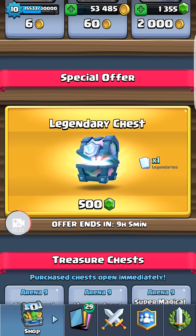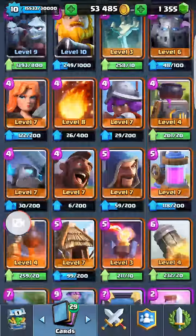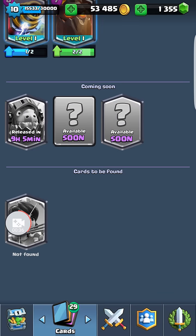The timer is now at nine hours and five minutes. Here's the bummer of the deal — the Inferno Dragon comes out in nine hours and five minutes. So if I had my way, I would prefer to wait, but I don't want to pass up this offer with the gems I have. I'm hoping to get the Princess here.